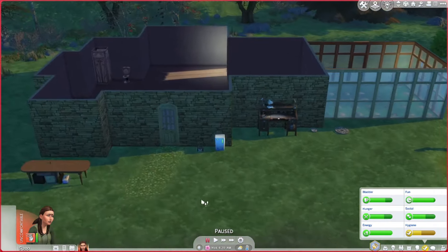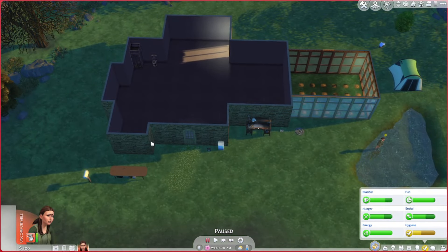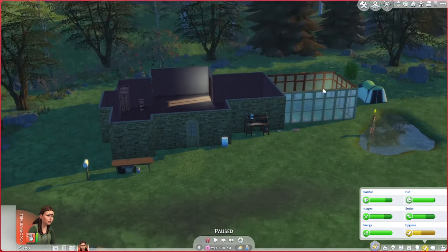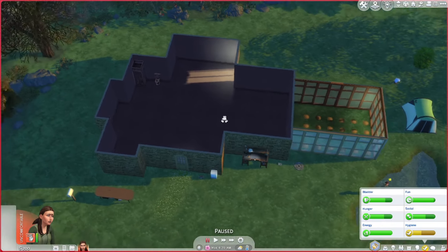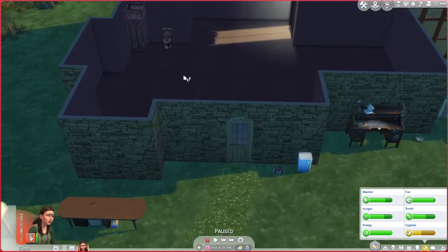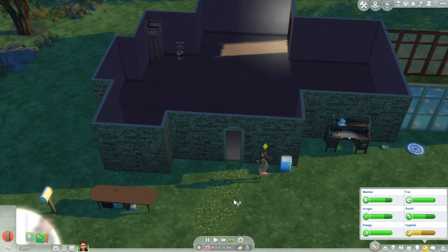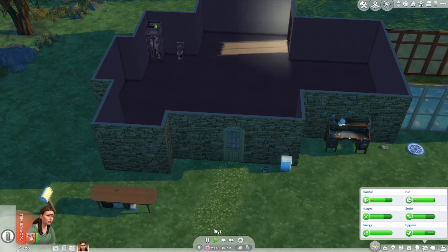I think the next goal is to get enough money to build out the rooms and stuff, but no big rush. We kind of just want to get a bedroom and a kitchen at this point. It's 6 AM, she needs to get a shower. Our bills are going to be atrocious now that we have a house, but we're going to make it through.